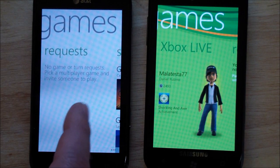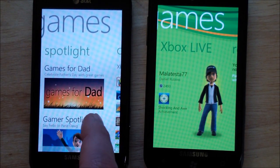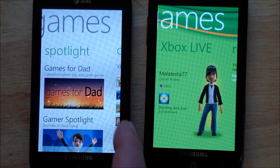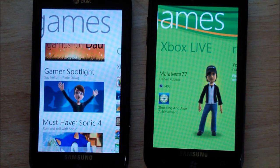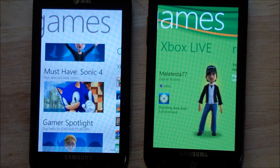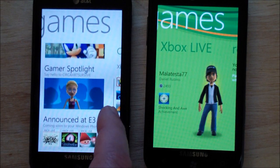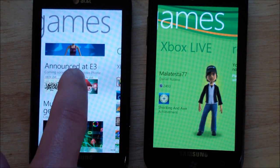Although there are no current games that I can demonstrate that with. This is really nice now — they have a spotlight screen. Games for Dad, this has been changing pretty much every day. Gamer Spotlight, say hello to Paradox. So this is much more like Xbox Live on the 360, and they're definitely bridging the two and really melding them. That's why the whole screen is white now and has a different design. Must have Sonic 4, Gamer Spotlight, and now it's at E3.